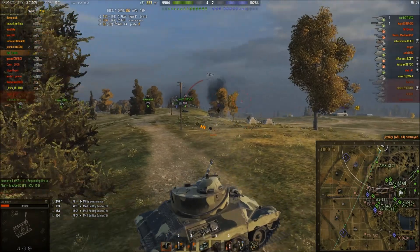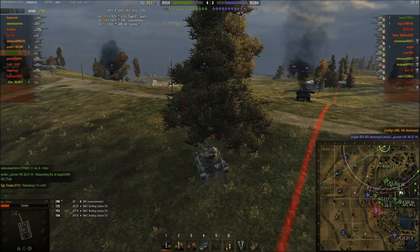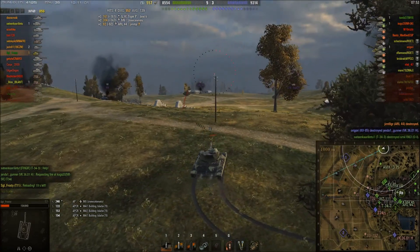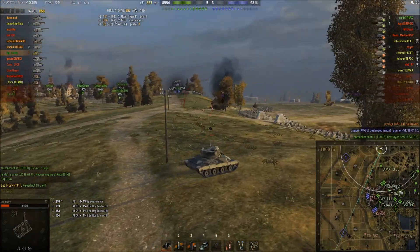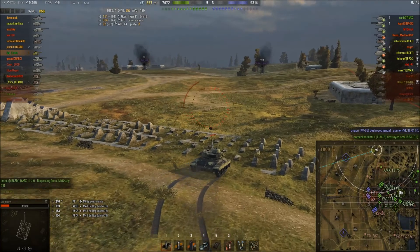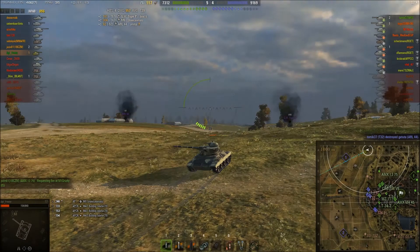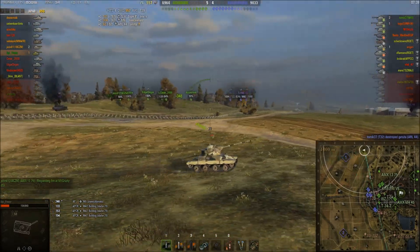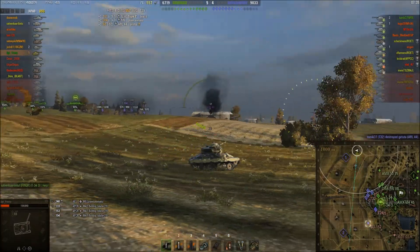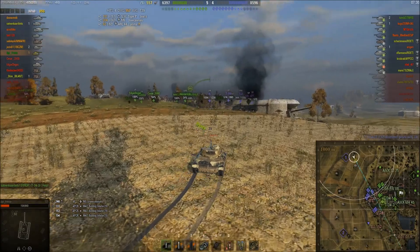I take out the ARL and now I'm considering moving behind their lines and starting to unload on all those heavies. I'm just worried that I might still be spotted after I killed the 44, but eventually I'll make my run. Always bearing in mind that there's an unspotted OI there that may have some cover between him and myself, and I may be spotted right now.